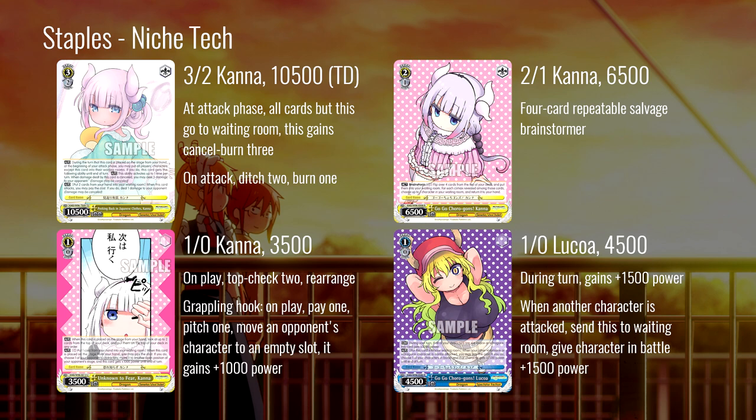Next, the level one Kana grappling hook: on play, pay one, pitch one, slide an opponent's character somewhere else and that character gains a thousand power. It also has top-check to rearrange which is just a useful piece of tech in a lot of different decks. I don't know if grappling hook is all that good anymore, but if there's a deck that has more key back-row pieces you can drag into the front row — especially if you can win board on defense in a lane — you can really ruin an opponent's day. It's a tech one-of depending on the meta more than anything else.